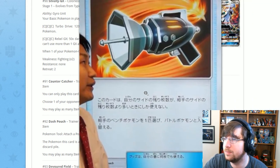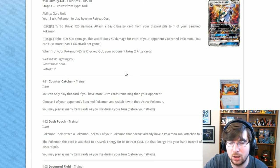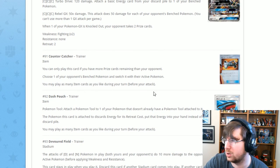We have the new Counter Catcher: if you have more prizes remaining than your opponent, you can choose one of your opponent's bench Pokémon and switch it into the active position. It's literally Lysandre as an item card but you have to be behind on prizes. Interesting card, though I don't see it being competitive.